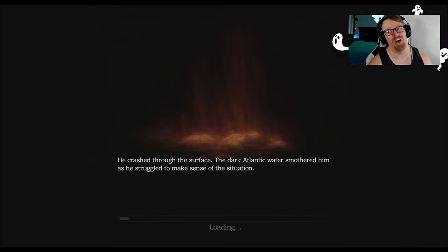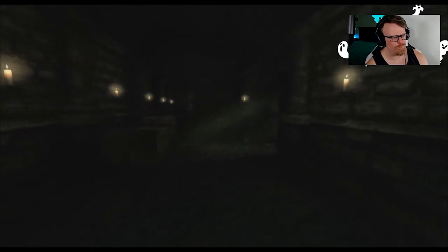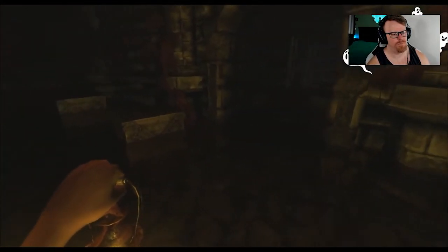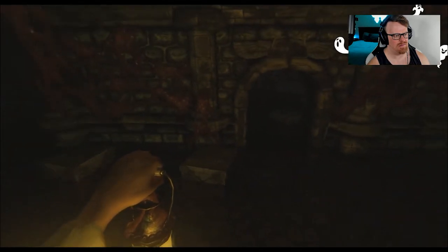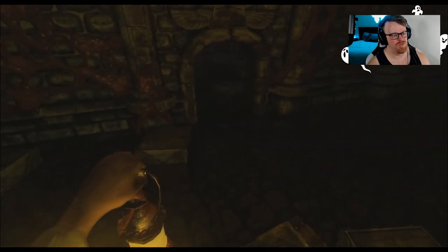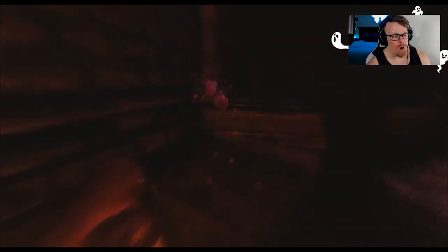Going down. Juicy. Okay — luckily there's lights down here, so that's nice. Don't step in the pulsing red goo. The cellar archives. He crashed through the surface — the dark Atlantic water smothered him as he struggled to make sense of the situation. That got my heart pulsing. I don't like this at all. My heart. My poor heart. Ow. Oh my gosh. What the — there's something flat out beating me up in the water that's invisible.